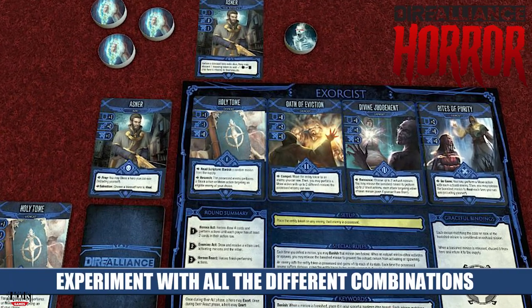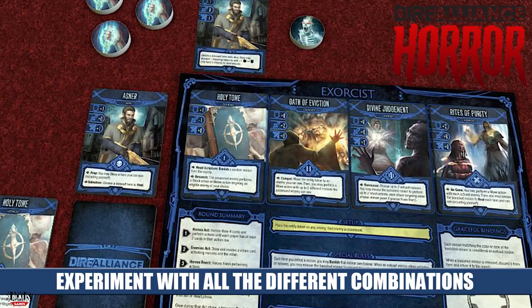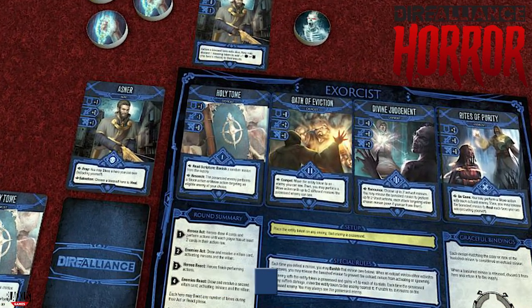There is a lot of customization with the different boards and each board having multiple scenarios. You have a bunch of different factions to try out and a bunch of different hero and class combinations — basically, you're never going to play the same version of this game twice. If you take a look at the Kickstarter page, you'll see all the new content they have planned: new maps, new heroes, new villains, new cards, new scenarios, and new objectives. There's just a lot you can do with this game, so be sure to take a look at their Kickstarter page. Thank you for taking a look with me at Dire Alliance Horror — this game is coming out soon, so follow their page for more information. And as always, thank you for liking, subscribing, and following us here at MVM.